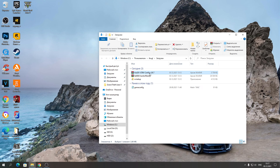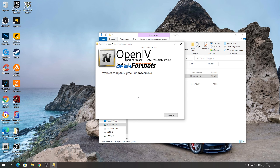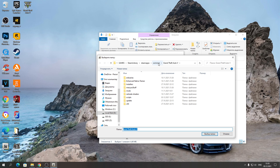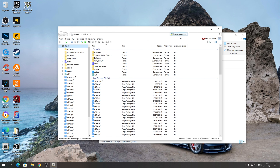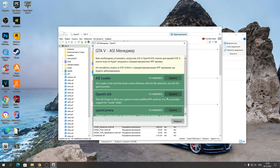Конфиг мы уже распаковали, его можете удалить. Теперь устанавливаете программу OpenIV. Нажимаете «Русский», продолжаете, принимаете условия соглашения и скачиваете. После установки нажимаете «Закрыть», открываете программу с рабочего стола, нажимаете Windows, указываете путь к вашей игре и нажимаете «Продолжить». После запуска программы обязательно нажимаете «Редактирование» и включаете его.